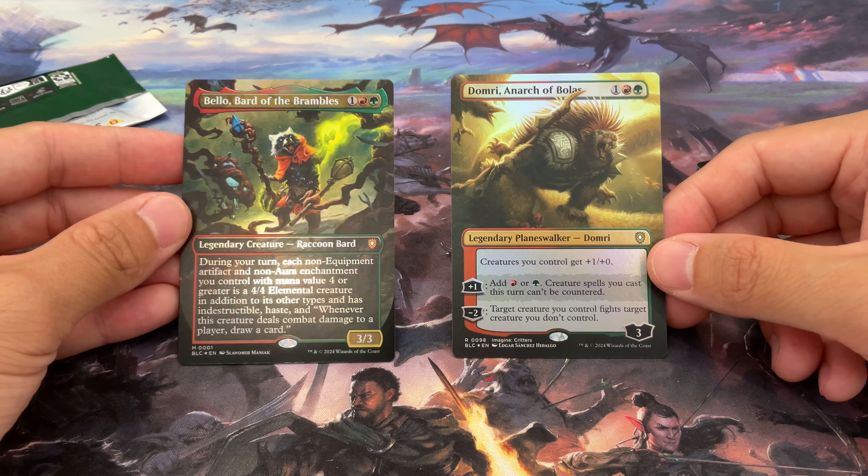Now moving on to the collector booster sample pack — let's see if we can get lucky. Easy peasy — just two cards. Thornvault Forager — great for squirrel decks. I have the regular version but this is a nice borderless. And a Mouse Trapper. Nothing too crazy there.